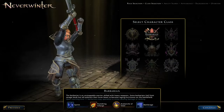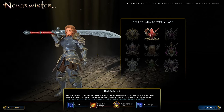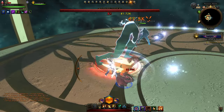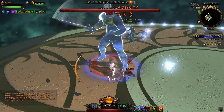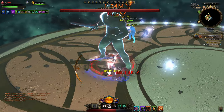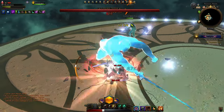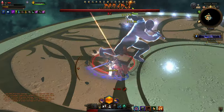Starting with the Barbarian DPS — you'll choose the Blademaster Paragon Path. You'll use your powers to generate rage, enter rage mode, and then use your at-wills about twice as fast, dealing a lot of damage over time. Once rage ends, you go back to your encounter powers. Your single target damage is decent — you have a decent burst and decent damage over time.